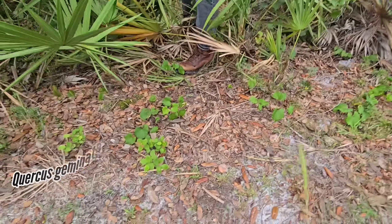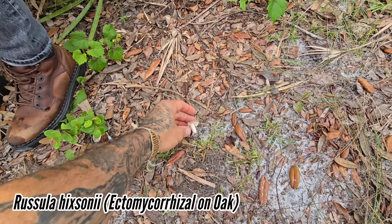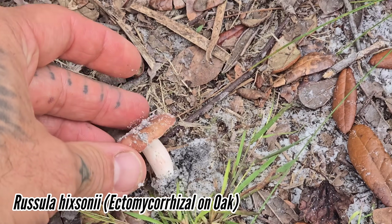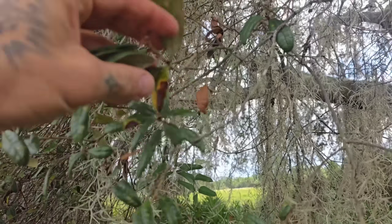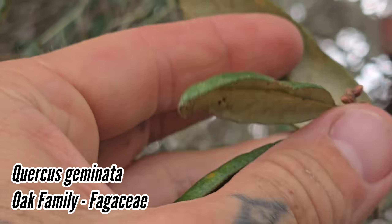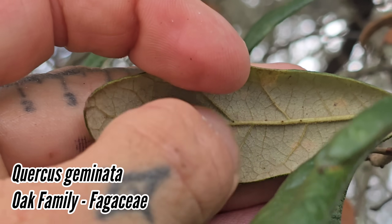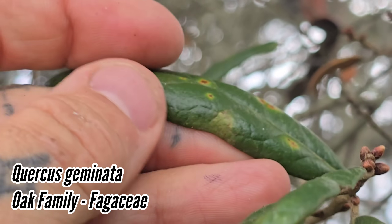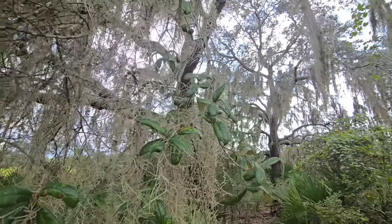Oh, that's geminata — the sand live oak. We got a little — it looks like a Russula, huh? Oh, it's a little Russula. Little mycorrhizal guy coming up underneath the Quercus geminata. Okay, so this looks like virginiana, but it's got the revolute margins, the folded-over margins, and then it's got that little indument, that little white fuzzy indument — that's cute. So it's a totally different thing from virginiana. Beautiful trees, though.